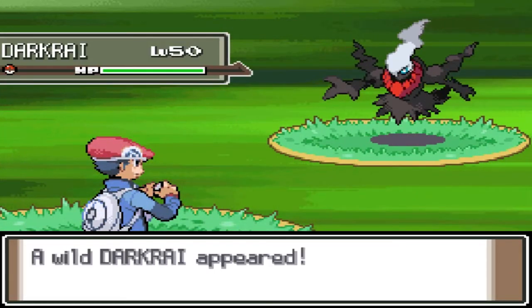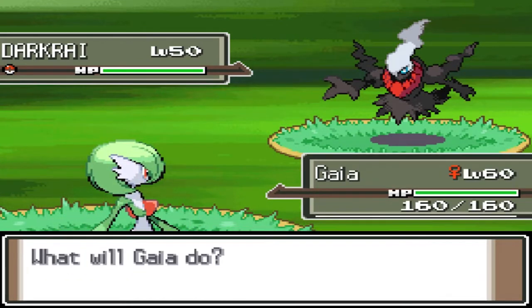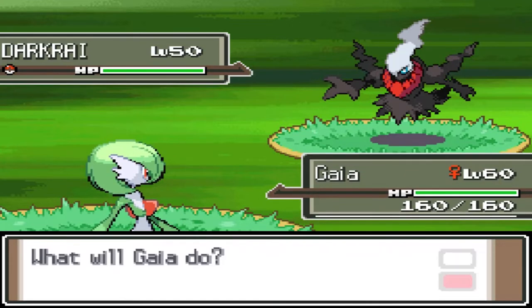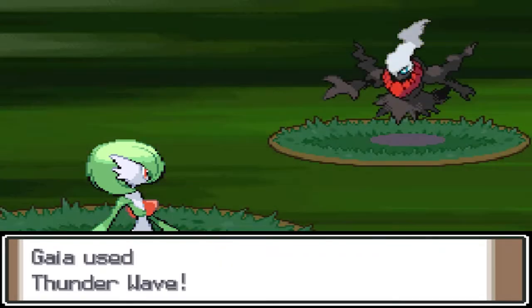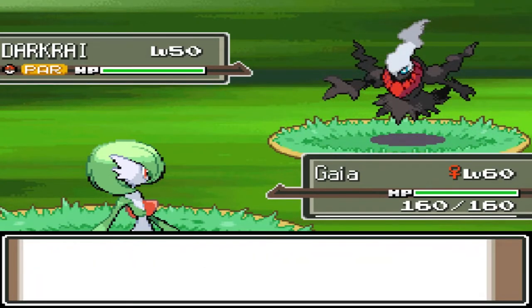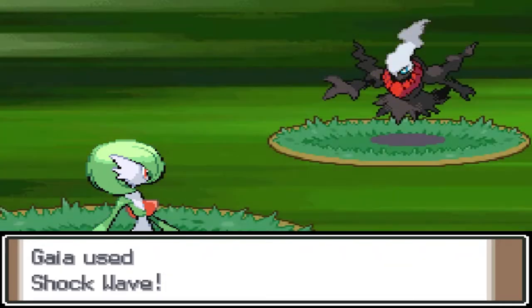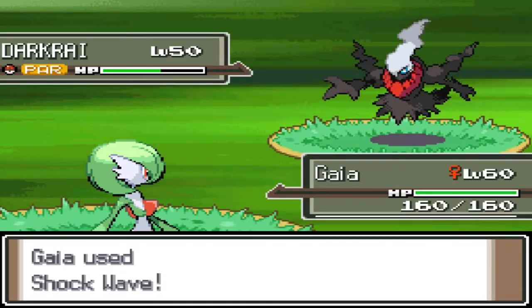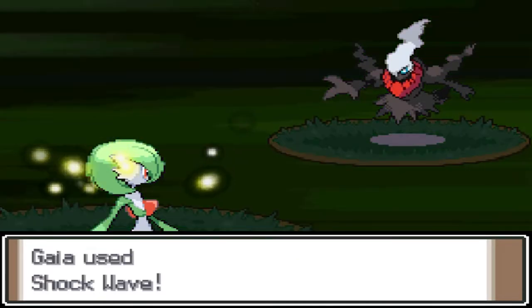Here we go up against Darkrai, the legendary Dark-type Pokémon. This guy is going to be a very tough one to battle, but I am prepared. Let's go with a Thunder Wave — as you can see, Darkrai is going to try and put you to sleep with its Bad Dreams effect and Nightmare attack. If you get paralysis on it and start hitting it with a weaker attack, you'll be able to capture it quickly. Remember to equip your Pokémon with something that can wake it up, because this Pokémon will try and take advantage of sleep.